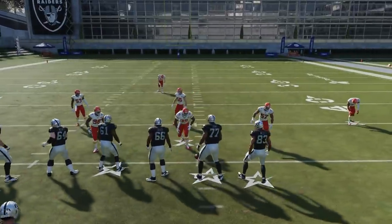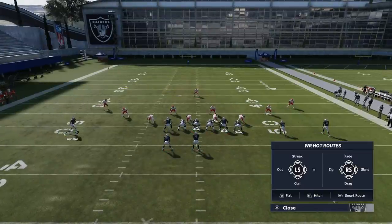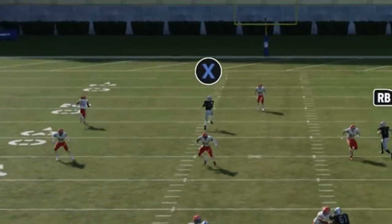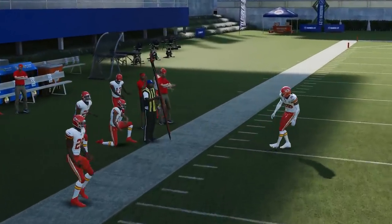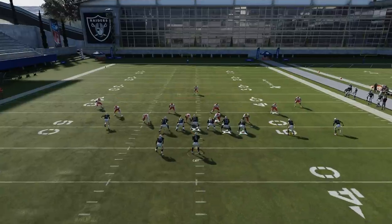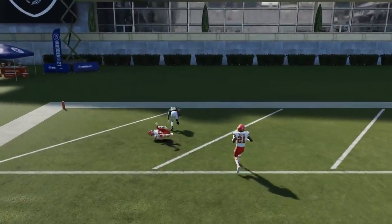Against Cover 3, you really have to run this from the hash marks — run to the open side of the field. I'm going to bring this guy in and put him on a fade. Sometimes when you put him on a streak, he'll angle toward the safety, which totally messes the play up, so a fade is better. I'll also shift my line to the left because sometimes I'll roll that direction to shorten the throw, since it's not the easiest throw for Derek Carr to make.